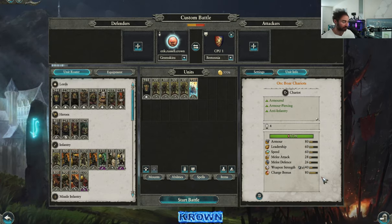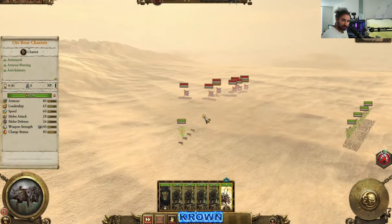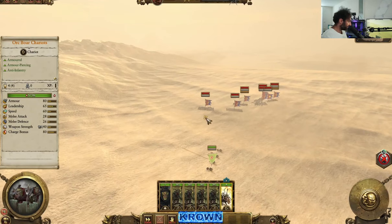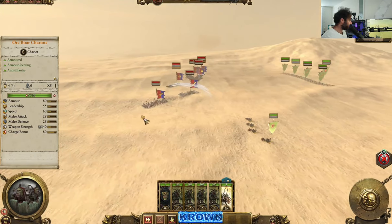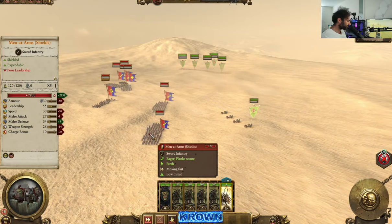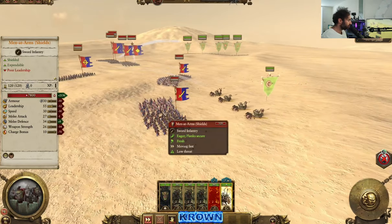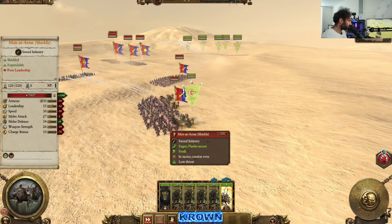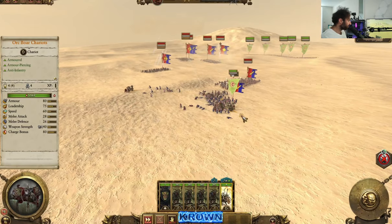I'm not saying anything new here, so I want to now demonstrate what this should look like on the actual battlefield. Here we are in the battlefield and my chariot is approaching the enemy. I'm just going to throw caution to the wind and stick him right on this frontline unit — this men-at-arms with shields, a relatively low tier unit. Let's just see how he does, literally charging them right in the front as they're bracing. Pretty good, actually. But let's let them stick around in melee here for a second.